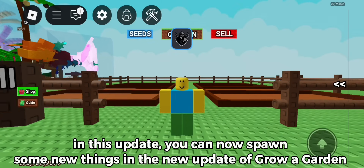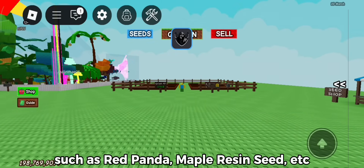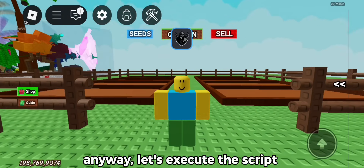In this update, you can now spawn some new things in the new update of Grow a Garden, such as red panda, maple resin seed, etc. Let's execute the script.